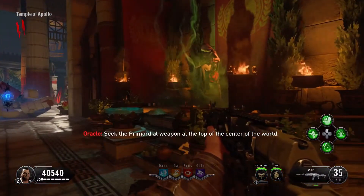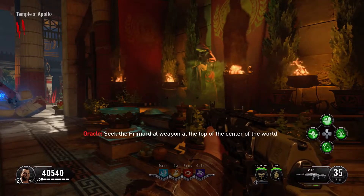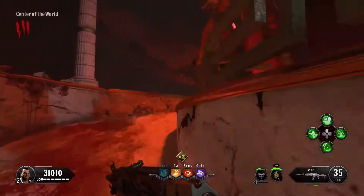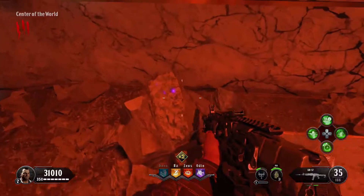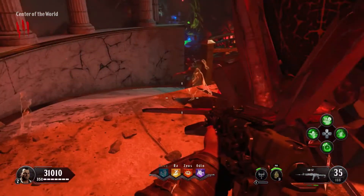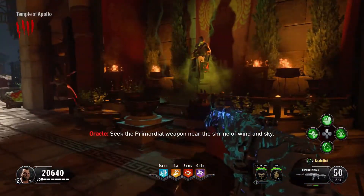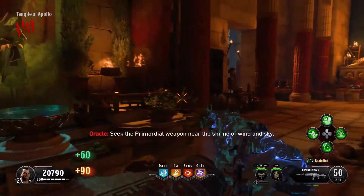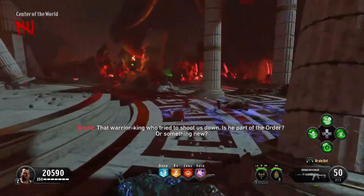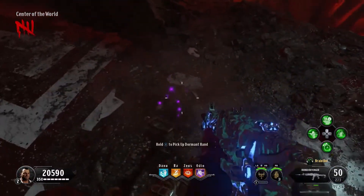The next hint is the Top of the Center of the World, which can be found in the underground area — it will be just up this slope inside these rocks just by here. The next hint is the Shrine of Wind and Sky, found in the underground area near where the Pack-a-Punch bench is — it will be on the floor just by here.